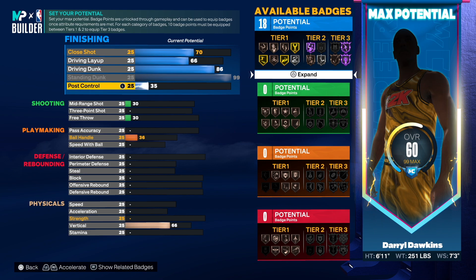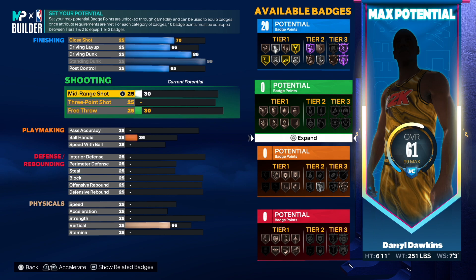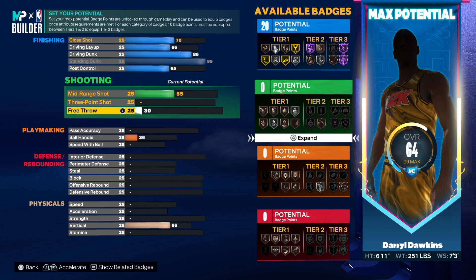For post control it was only a 64, so we're gonna go 65. That's gonna give us 20 finishing badges — not bad. Now for shooting: the mid-range was a 55, so we're gonna go 55. Three-point shot was a 25, so we're not gonna touch that. He did have a 70 free throw, and that's more than enough — that's not gonna give us any shooting badges.